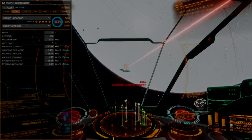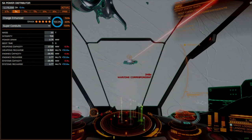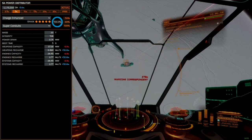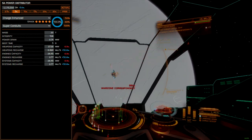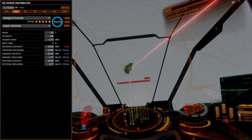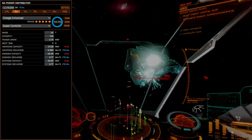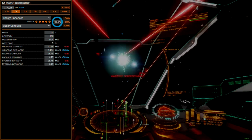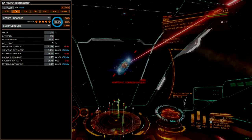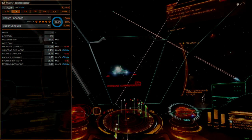The power distributor is rated 5A and equipped with the charge-enhanced blueprint. A superconduit experimental effect brings in extra capacitor recharge, offering a responsive, though occasionally demanding, PIP management approach. A weapon-focused capacitor is possible on this build, but it sacrifices boost cycle performance. I only recommend weapon focusing for the highest demand hardpoints, like a plasma accelerator or beam laser.